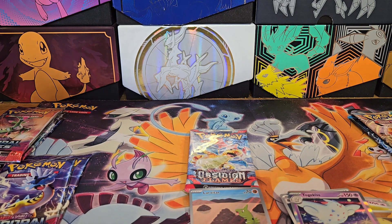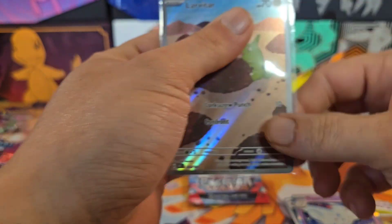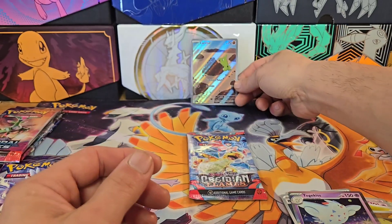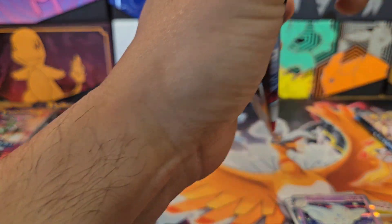Got Altaria, Barboat, Larvitar straight off the bat and Togekiss - that caught me off guard with that first pull. Let me get my sleeves ready. And there we are, our first pull of the video: Illustration Larvitar.